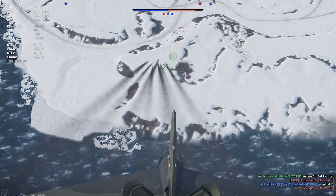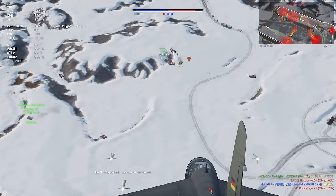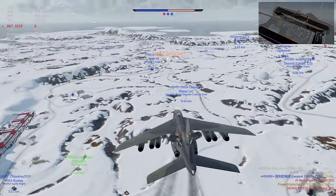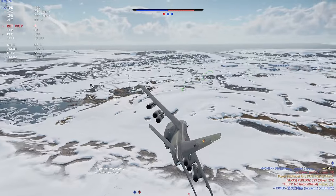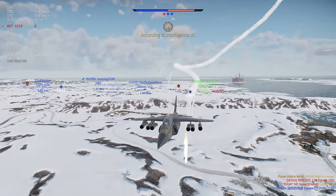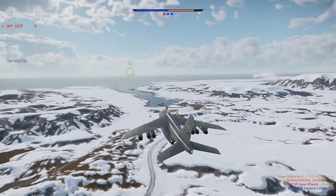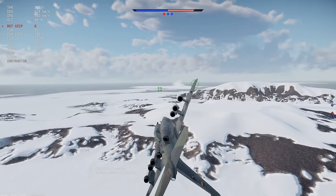I found that using the bombs gave me a lot of hit credit, but in order to actually get kills, my drops needed to be crazy accurate and almost get a direct hit on the target. Using the rocket pods is fairly typical, and you get a full ballistics computer so lining up the shots isn't too hard, but just remember that the rockets themselves aren't super accurate beyond around one and a half kilometers.